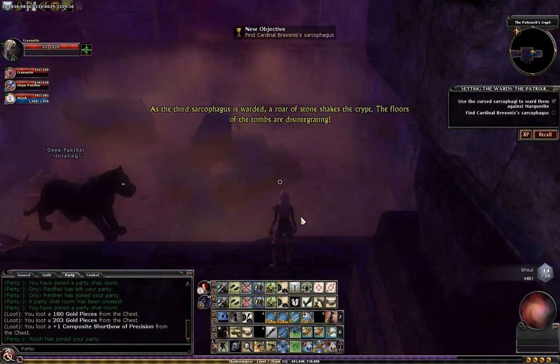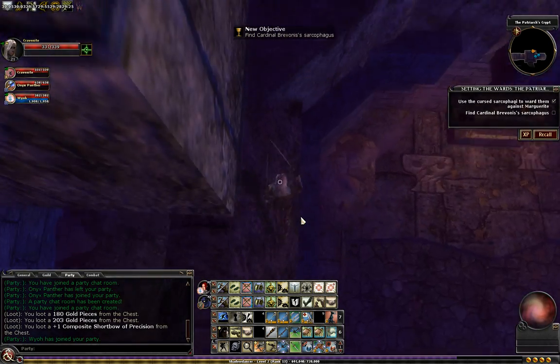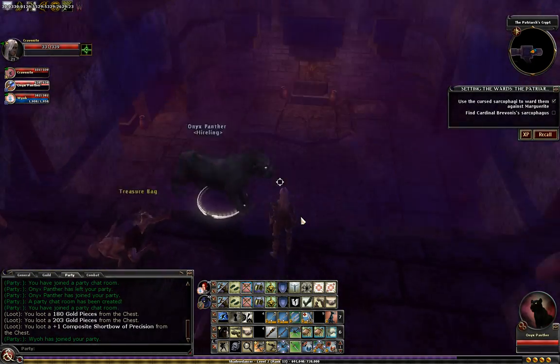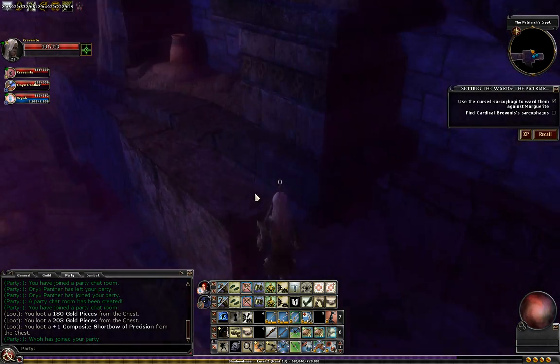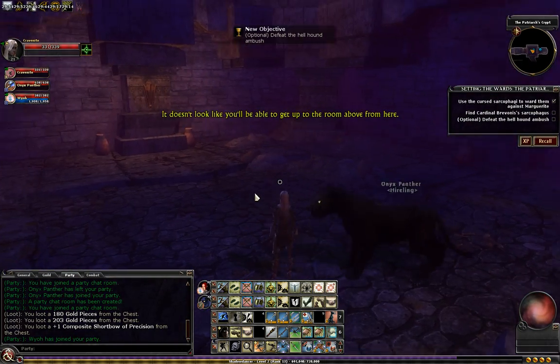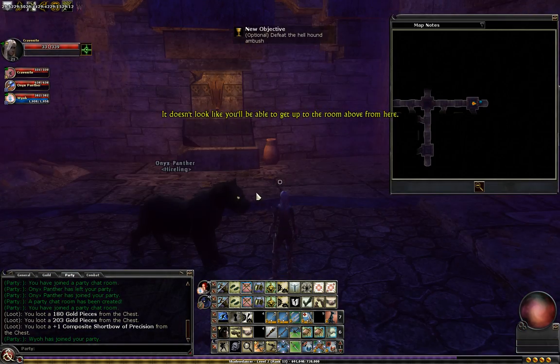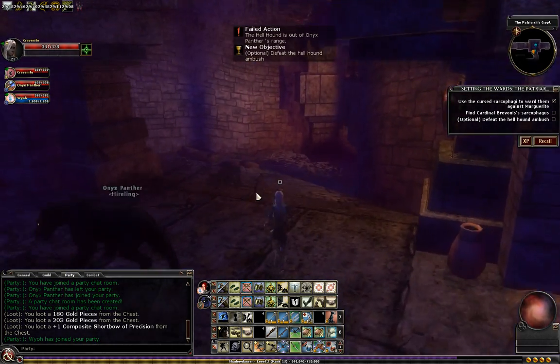Here's where the floor gives way. You can kind of look and see if your chest has spawned down there or not. It hasn't spawned down here, but I'm going to go ahead and go through these areas.